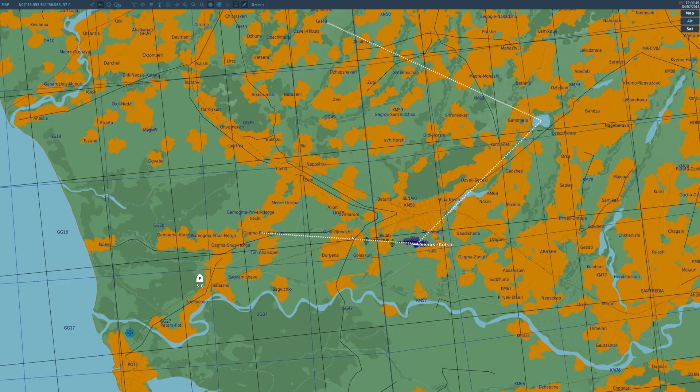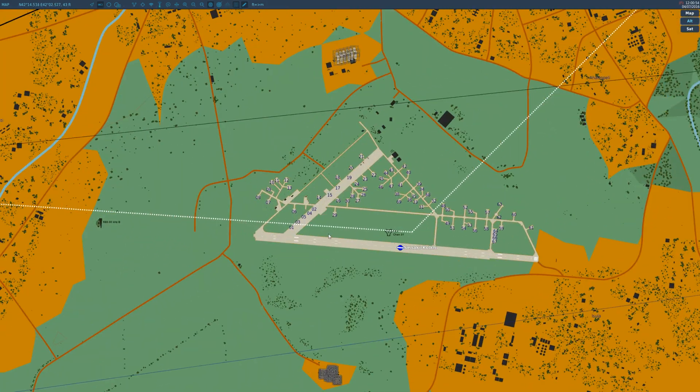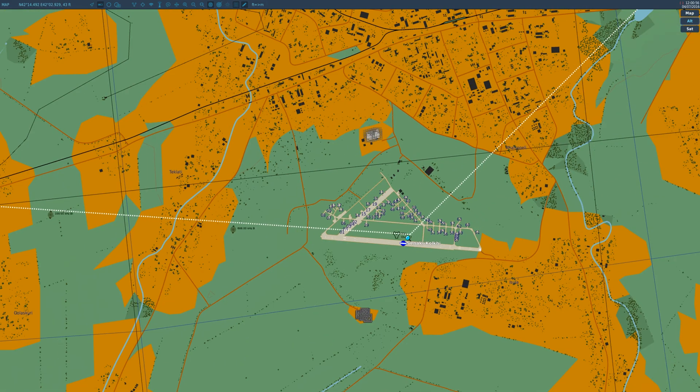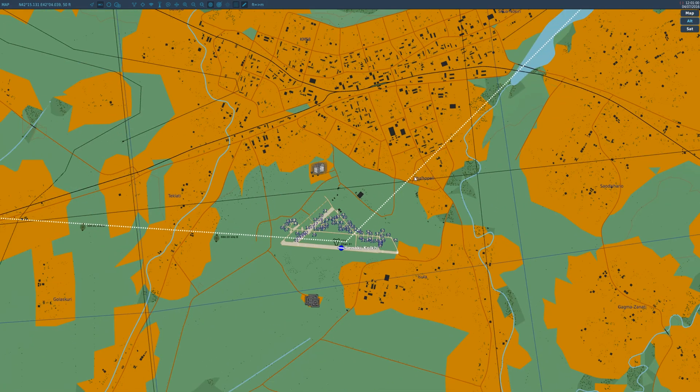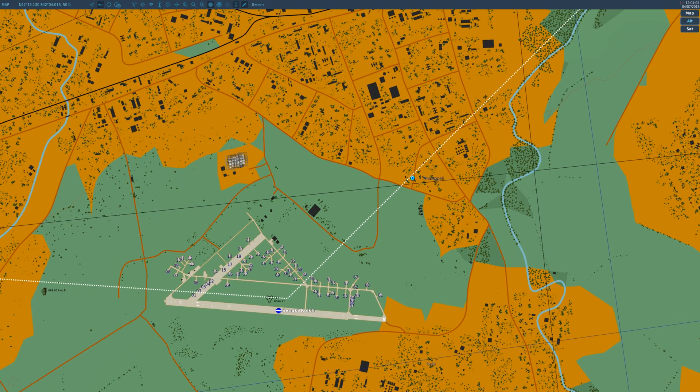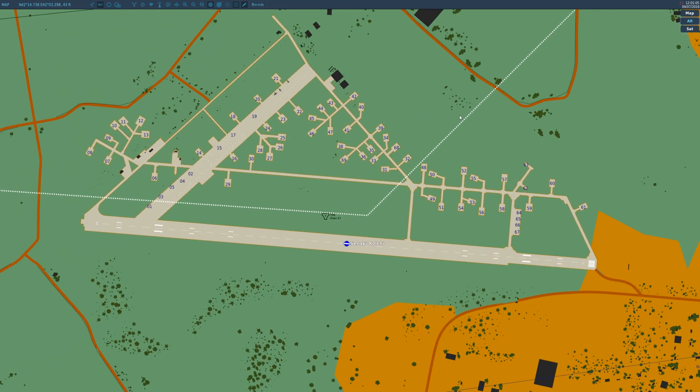Let's look at our route real quick. The white dashed line is going to be our route — you won't see this during gameplay, I made this in Mission Editor so you guys have a visual aid. Waypoint 1 is going to go parallel with Sinaki and goes to waypoint 2. So instead of flying parallel, we're going to come across and cut to our desired heading, which will be just following the line.